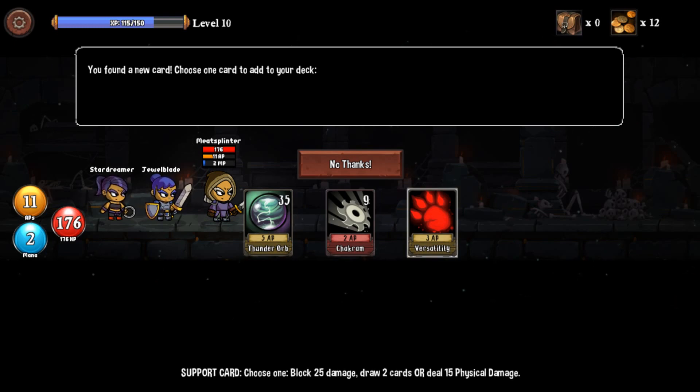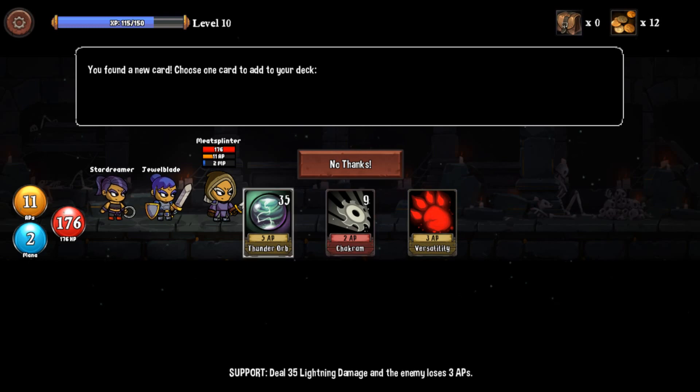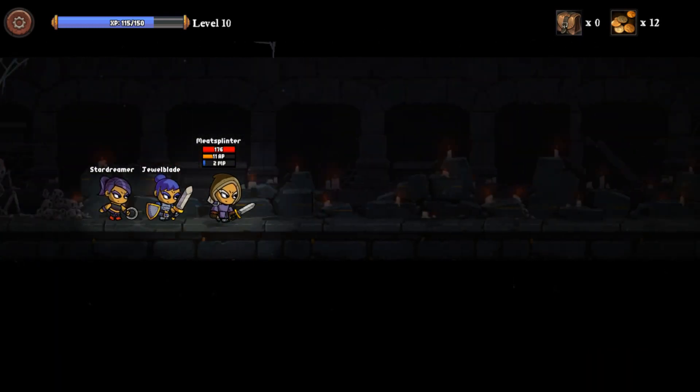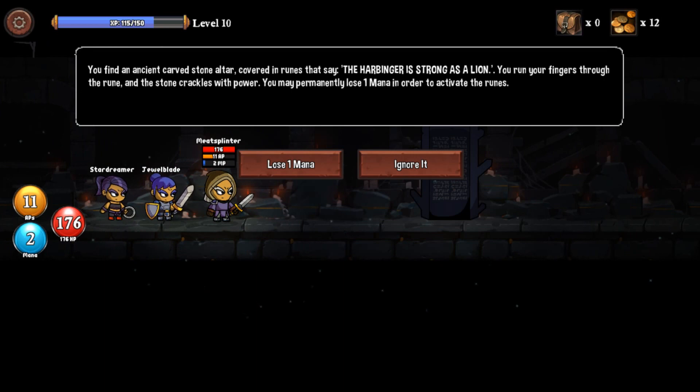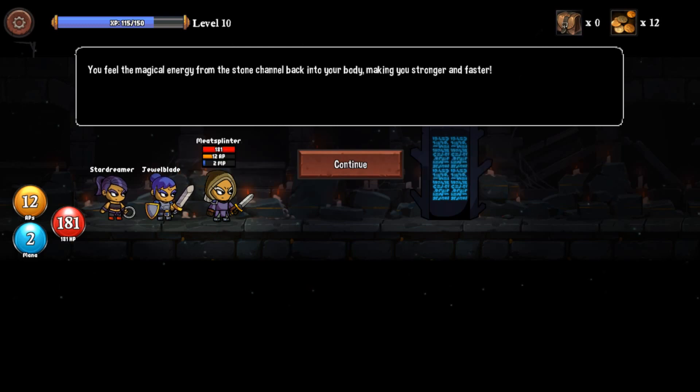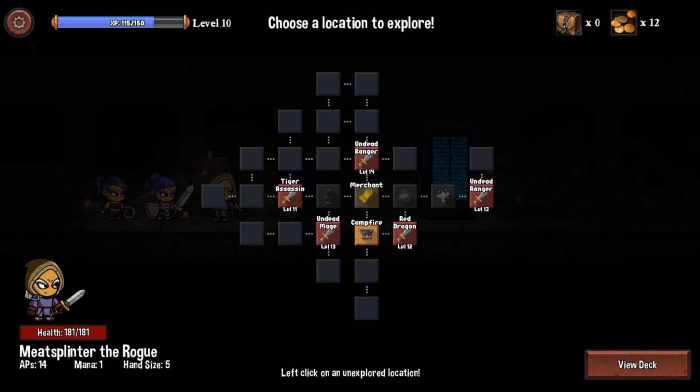Choose one: block 25 damage, draw two cards, or deal 15 physical. I love that one. Wow — 35 damage, enemy loses three APs as well. That is a tough choice. Nine physical damage then draw two cards. I want the chakram. Let's go to the altar and see what I can sacrifice. Lose one mana — plus one AP and plus five of that. Alright, that works.